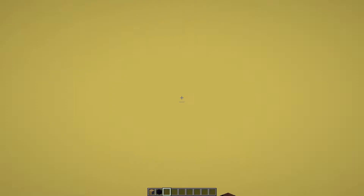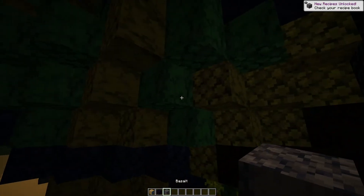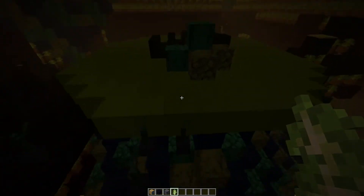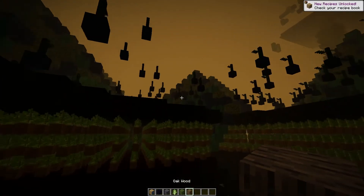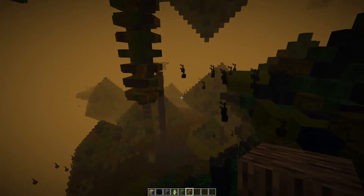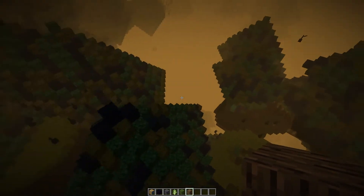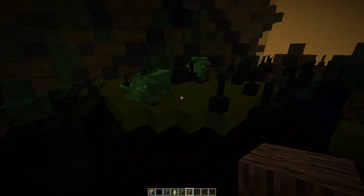Now we have a new biome — this one is made out of basalt in all directions, with these pots, green concrete, and a bunch of stairs. This is actually a really cool addition. It looks like we do have trees in this biome, which is really useful so you can almost survive here. We have very mountainous terrain, and I've already lost my other portal.